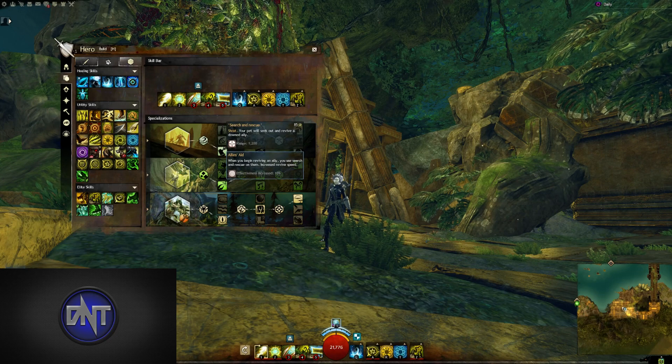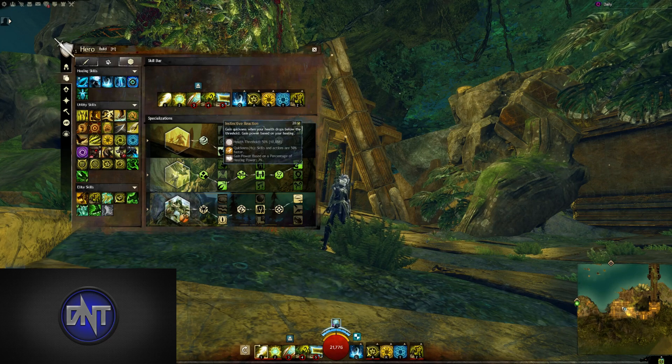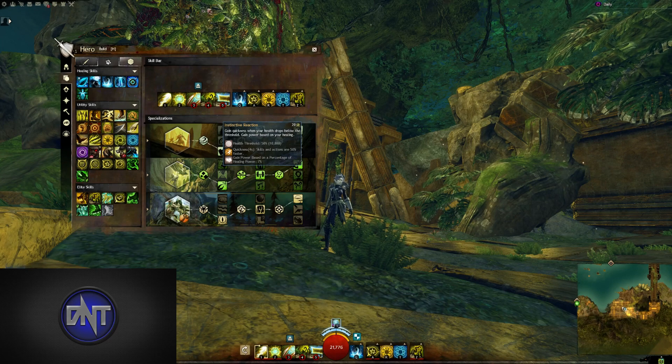In Nature Magic, I usually recommend taking Allies Aid for that free Search and Rescue in case you need to rez someone in a very sticky situation. Bountiful Hunter can be very useful in a more DPS-oriented build if you need to squeeze out more power and if you feel like you aren't going to be rezzing people often. Instinctive Reaction sounds like it could be good with power based on Healing Power, but since Healing Power starts at zero, you're really not getting that much power.